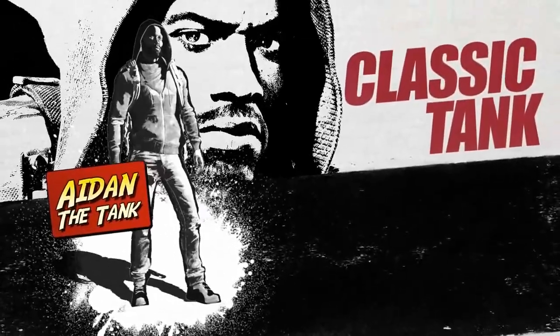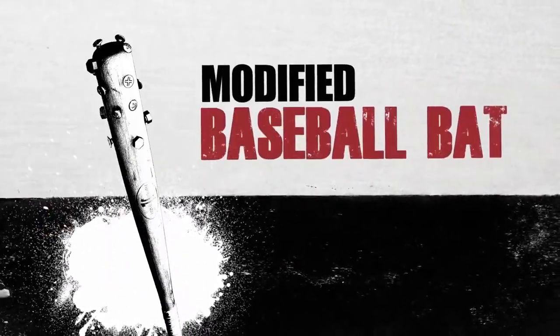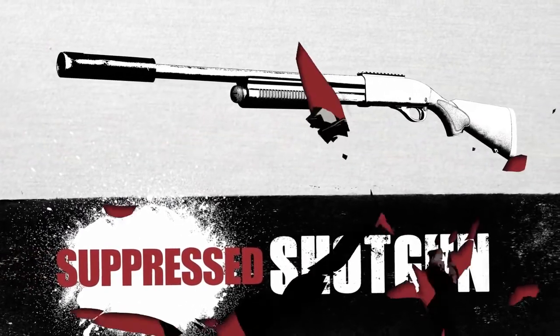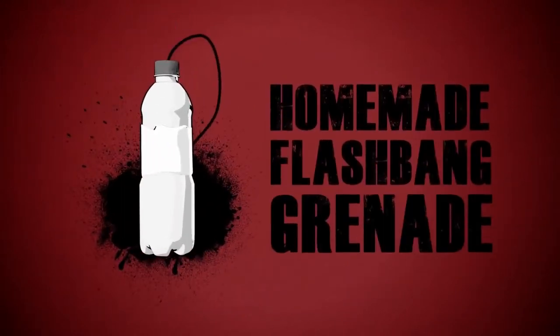Aiden is the classic tank in the style of Tyrese, Abraham, and even Negan with his modified baseball bat. Aiden also carries a suppressed shotgun as his default — good for dealing heaps of damage at close range. His throwable object is a homemade flashbang grenade, perfect for distractions or softening up human enemies before your team begins an all-out assault.